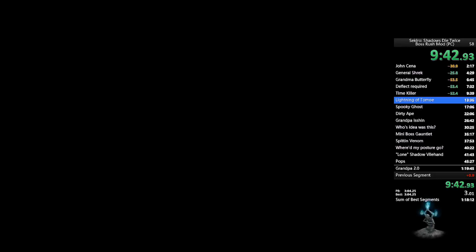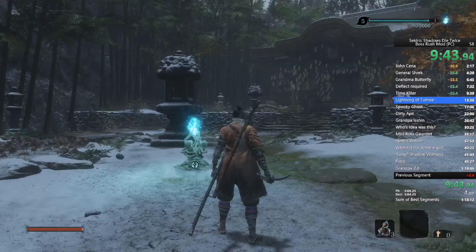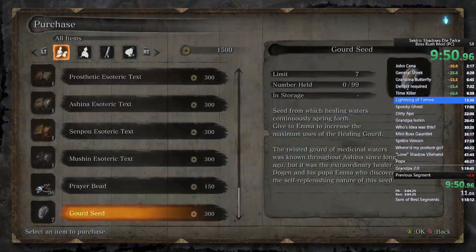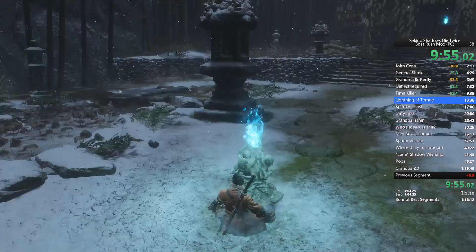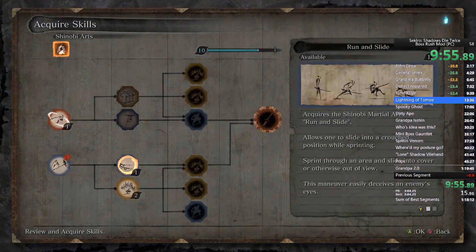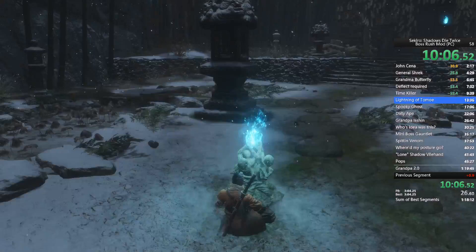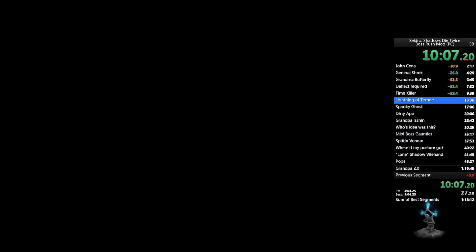Now we're going to Genichiro. Go back to the Dilapidated Temple, sell the heavy coin purse and one bulging coin purse, purchase eight prayer beads and one gourd seed. Attain Mikiri Counter level three — you should have enough skill points assuming you've been following the guide. Enhance attack power, enhance physical attributes, give the gourd seed, and then we're warping to Genichiro.